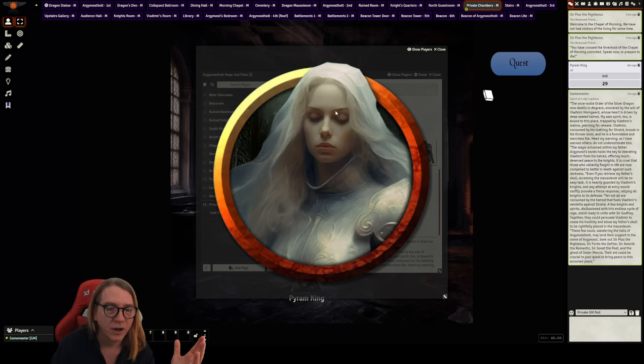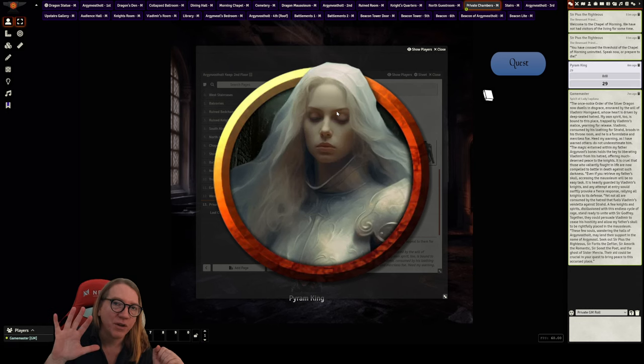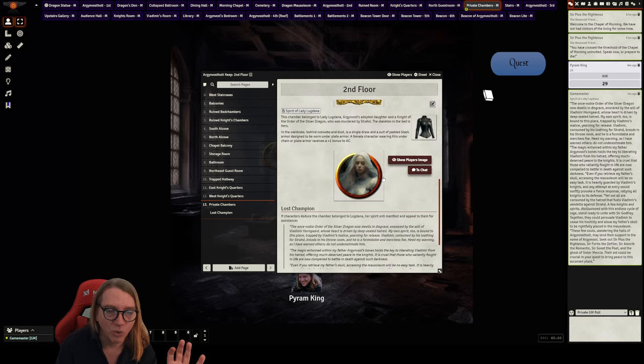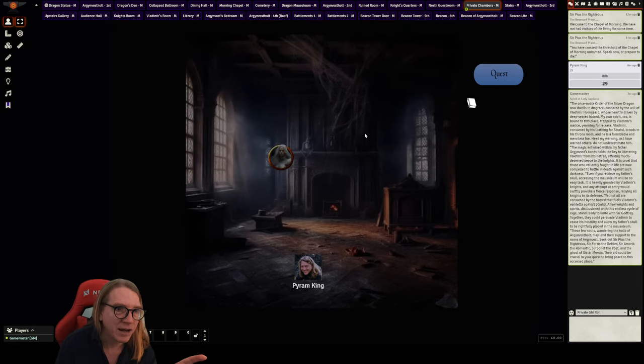This scene spells out who the five individuals are that the players can help. We already visited Sir Pious on the first floor — he wants the Icon of Ravenloft returned. Doing so, he'll not only teach spells but stand with Lady Laganda and Sir Godfrey to convince Vladimir to stand down. There's also an item to find here, a great theater-of-the-mind scene, and it's certainly a somber moment.